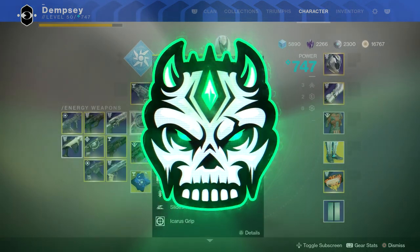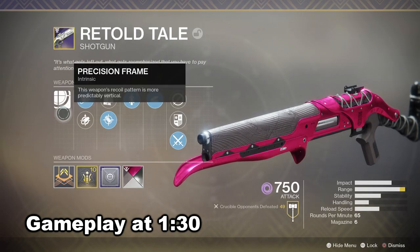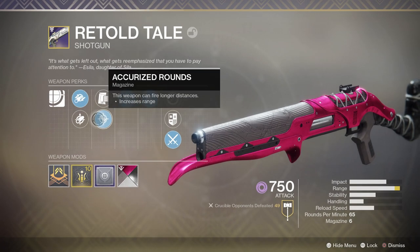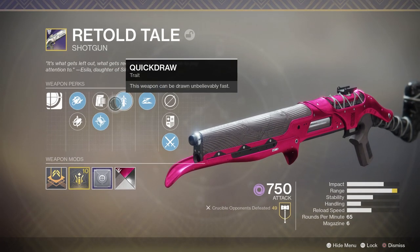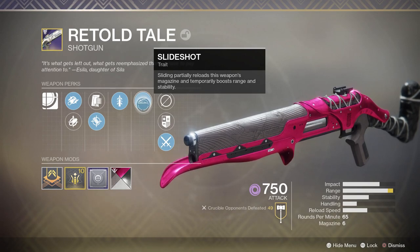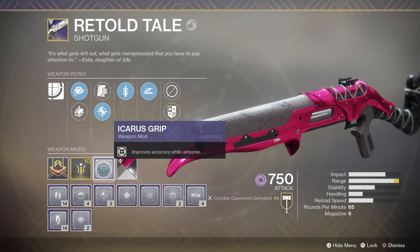In today's video we're going to be using this god roll Retold Tale along with this Rose hand cannon. Let's take a look at this Retold Tale — we've got a precision frame shotgun with rifle barrel which increases the range. We could have gotten full choke but rifle barrel is just as good. We've also got accurized rounds which increases the range. We've got Quick Draw, this weapon can be drawn unbelievably fast, and then we got Slide Shot. Sliding partially reloads the weapon's magazine and temporarily boosts range and stability. We've also got a masterwork in range and we're going to be pairing this with an Icarus Grip for a weapon mod.